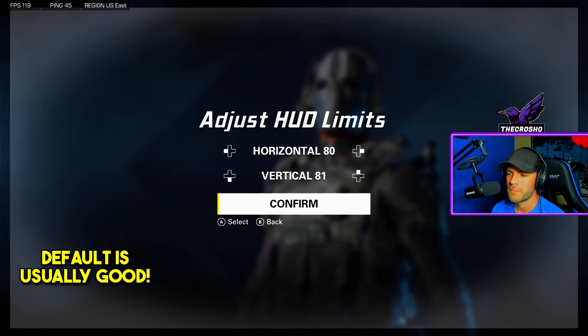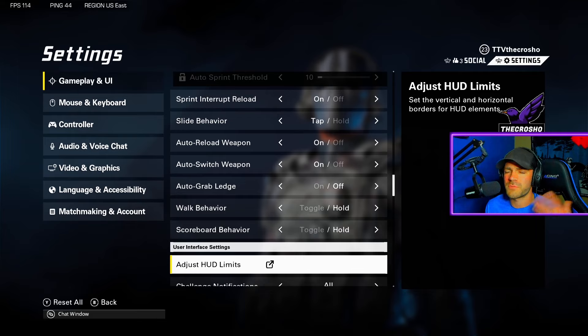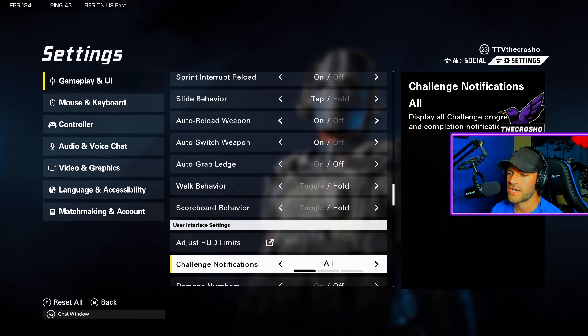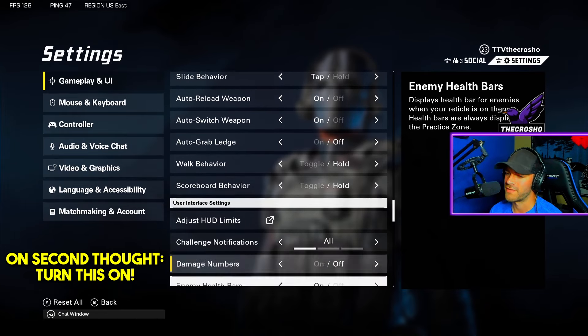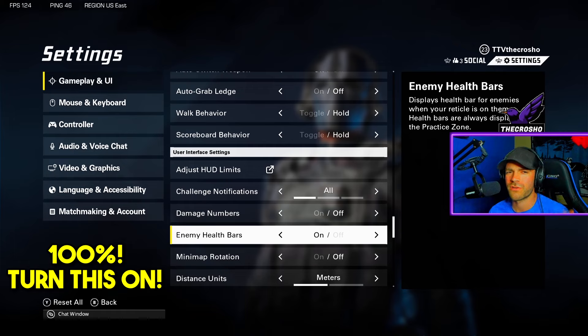Adjust HUD limits — you can keep this however you want. I haven't seen people play around with it too much; if you like how it looks, keep it that way. Challenge notification — keep it on. Damage numbers — that's up to you. Enemy health bars: I definitely recommend this. It's always good for visual feedback on how you're winning gunfights and how much damage your bullets are doing.